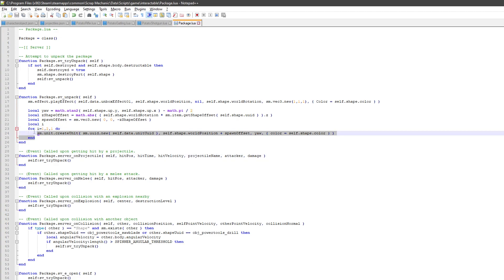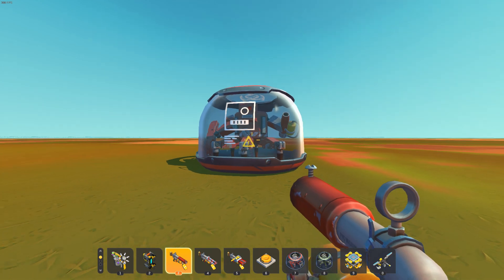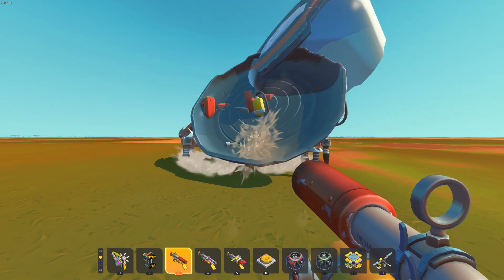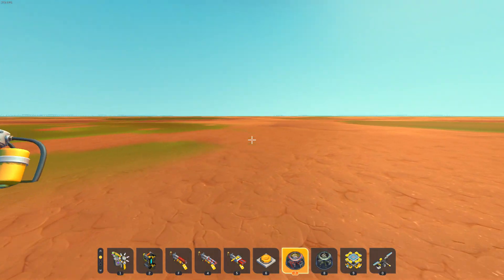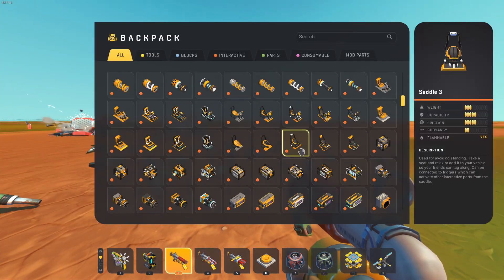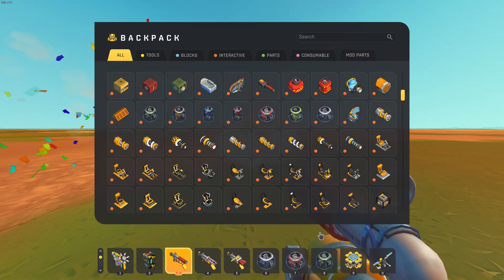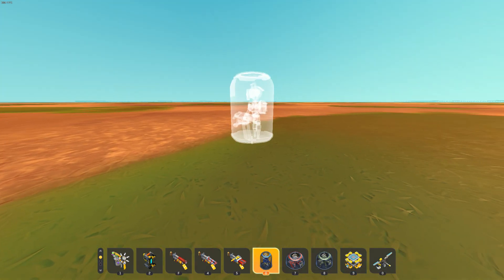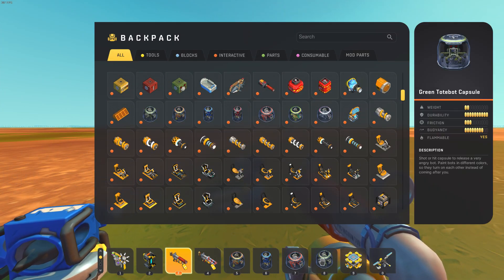We're back in an empty test world. No matter which capsule I spawn, if I've done this right it should spawn two — and it does! We now have two. We can kill them both. And it works for any package: farm bots, tote bots, even cows — all the packages behave the same. That's amazing.